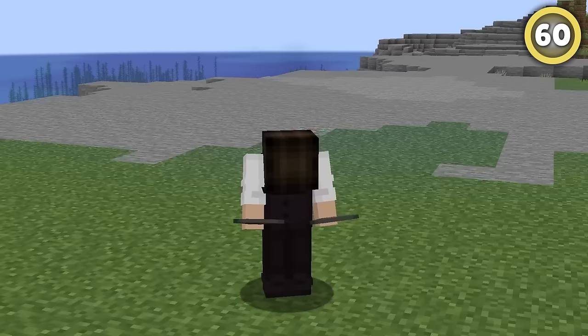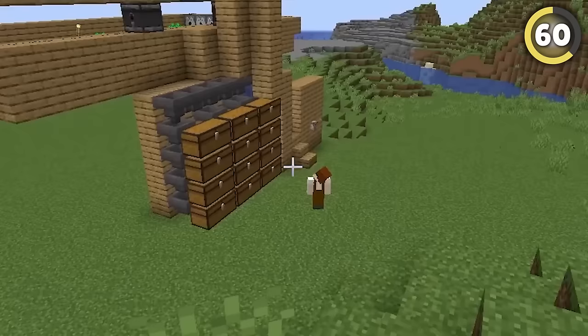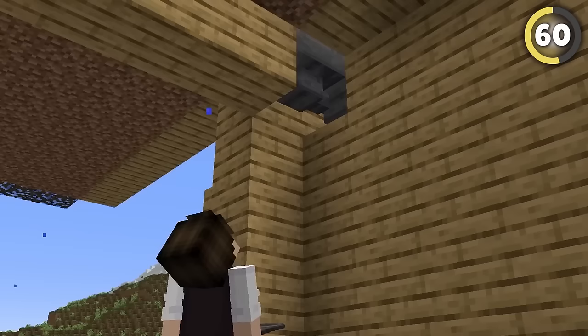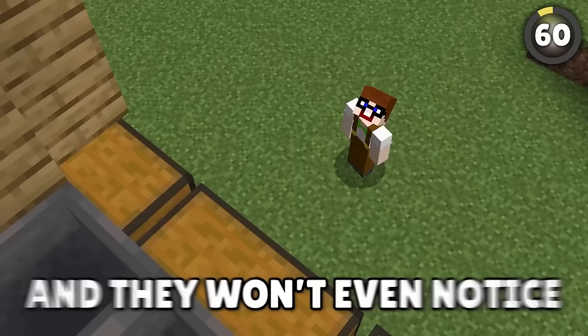Hoppers literally have a built-in way to prank people. If you hate building huge farms, wait for someone else to do it for you, and place your own hopper beneath the ones that catch all the items. It'll filter you half their items, so you get some free stuff and they won't even notice.